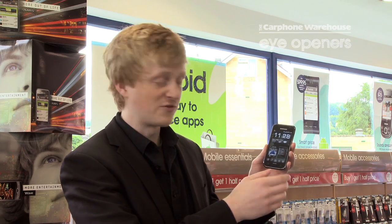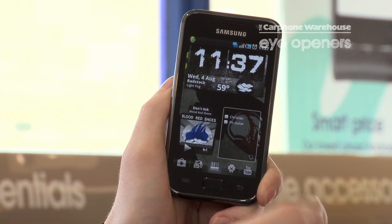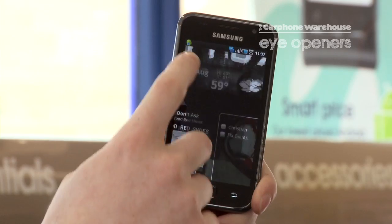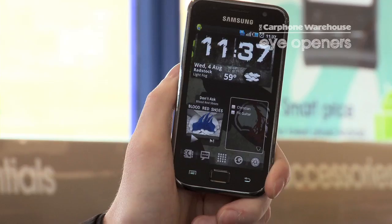You've got customisable docks at the bottom as well, so you can move along there. You've also got a swipe feature on there as well. If I want to go straight to the keypad, I just swipe up and it goes straight to the keypad.